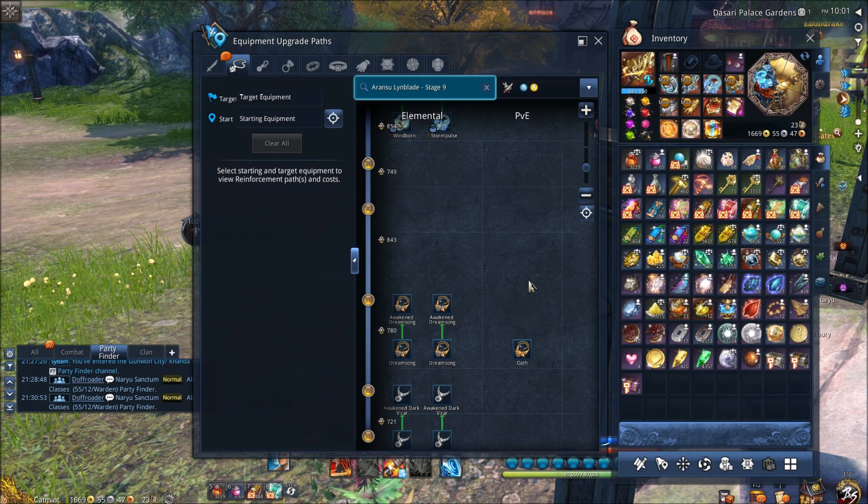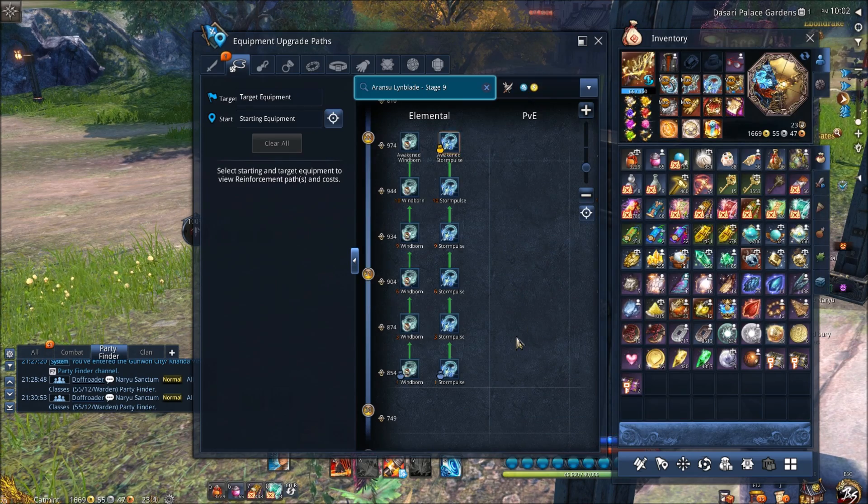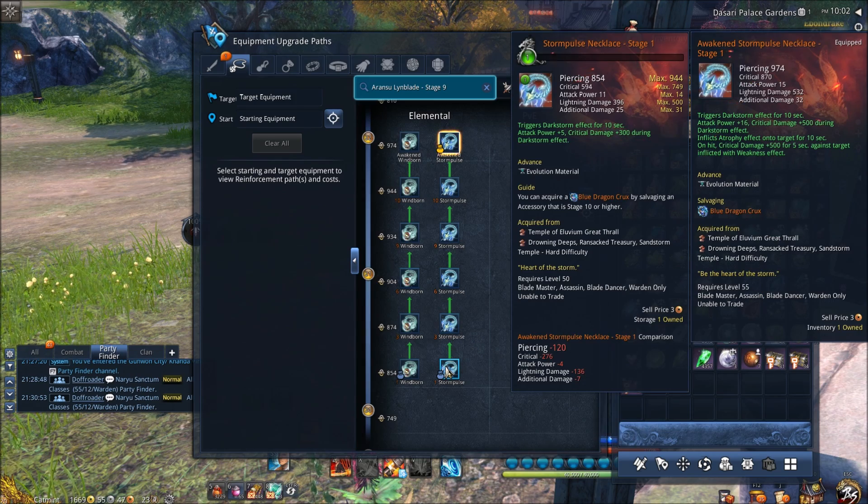Next up is the necklace. For any new player they're going to be getting the Ulf necklace, and in its current version it doesn't have any stages so you don't have to worry about that. After that, later on in the game you'll be running Vortex Temple Weekly Raid and you'll be able to option your Vortex Temple Necklace. At this point in the game it's a great placeholder, but I don't really recommend upgrading it anymore.